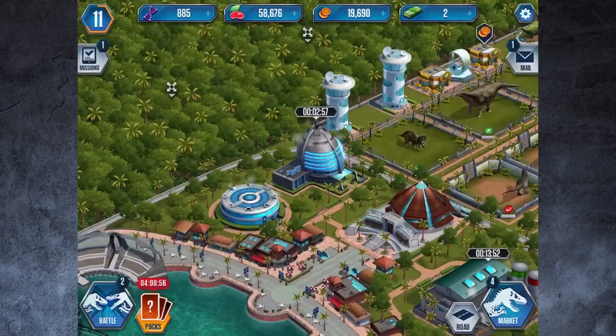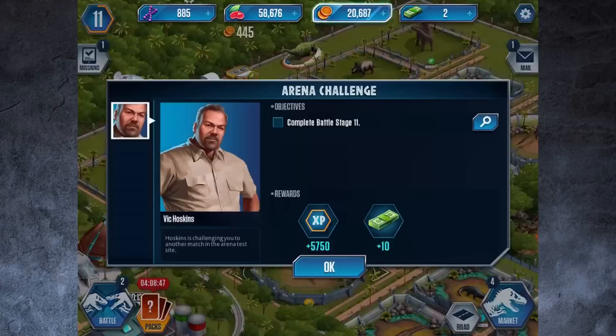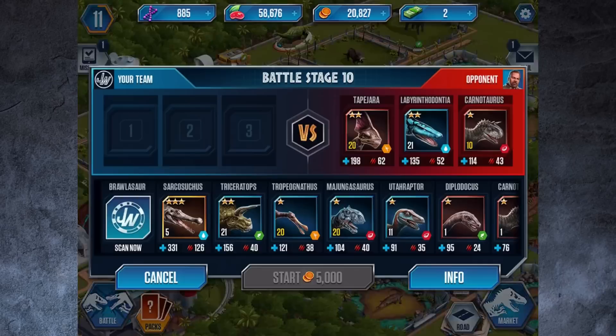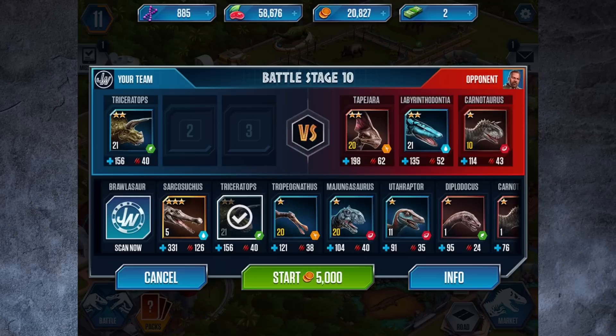We've got a lot more dinosaurs we can hatch. I'm going to hatch this one — it'll be done in three minutes — and I think I can evolve it again. Let's check missions: we have Battle Stage 11 to complete, so let's jump in. Oh, we're still on Stage 10. We get a rare dinosaur — cool! They've got two level 20s and a level 21, plus a level 10. Pretty deadly.